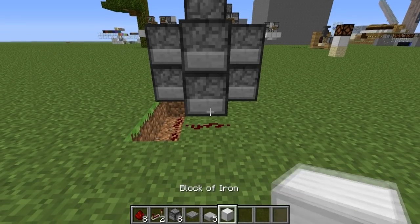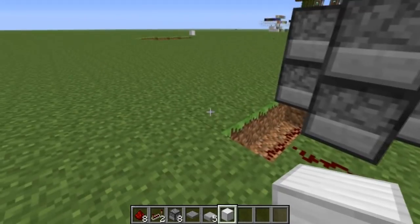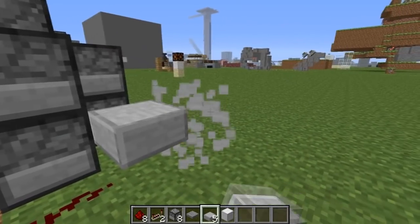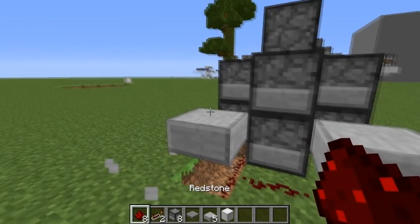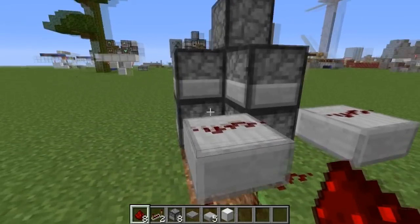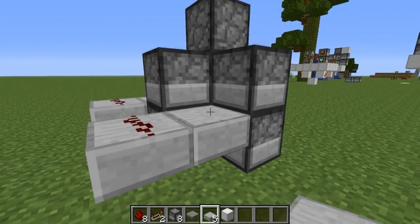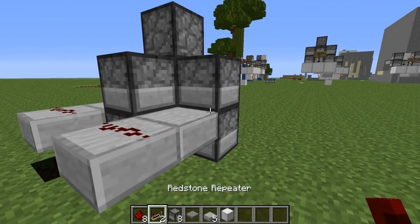Next we'll come to the back, place two generic blocks like so, half slabs on the inner sides of those blocks, then get rid of them because we don't need them anymore. Redstone on top of the two half slabs, and then also place two more half slabs in the corners there next to the dispensers.